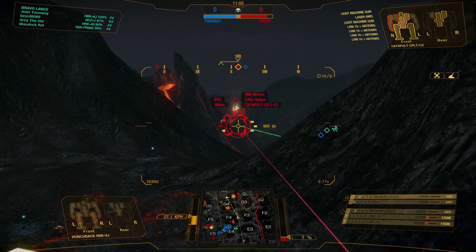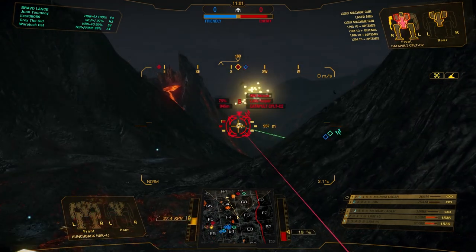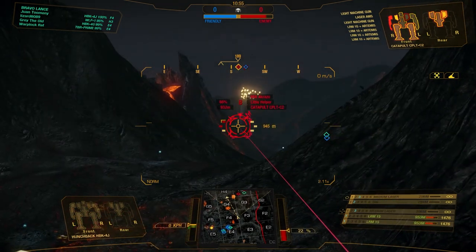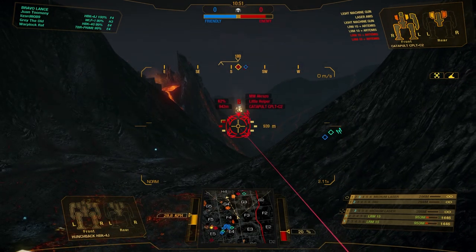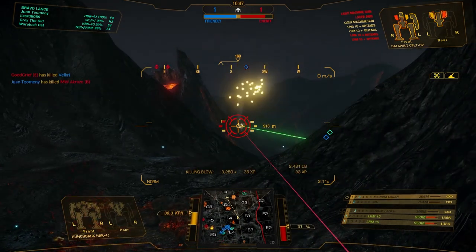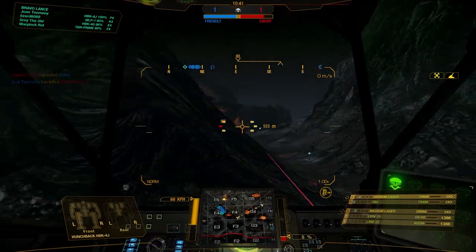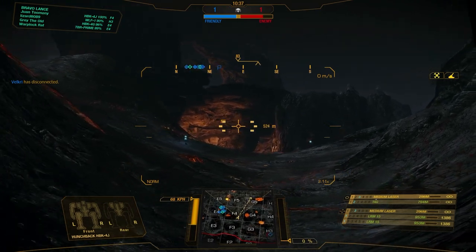One of my light units has managed to find this Catapult out in the open, and we're going to add some support fire. I just need to be aware of the ranges — he's right at the fringe of my extreme range of missiles. And yeah, I know the TAG isn't doing anything. It's muscle memory. I've just gotten into the habit of any time I lock on an enemy target, I also activate the TAG, even if they're obscured by terrain.